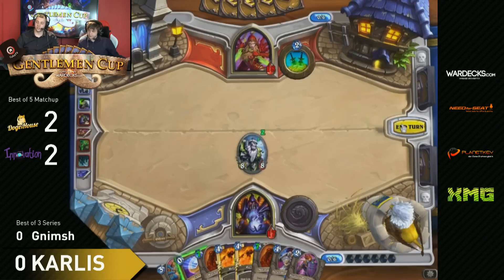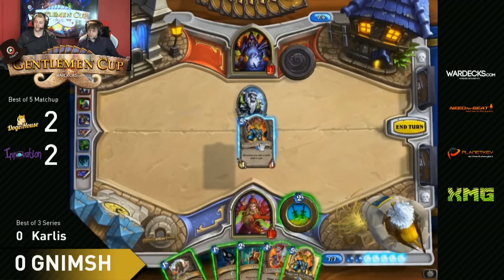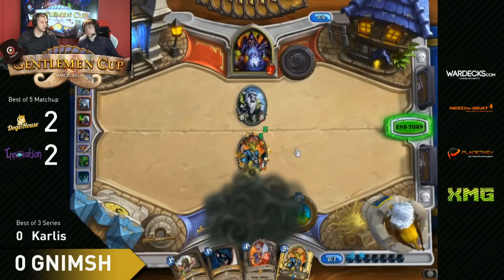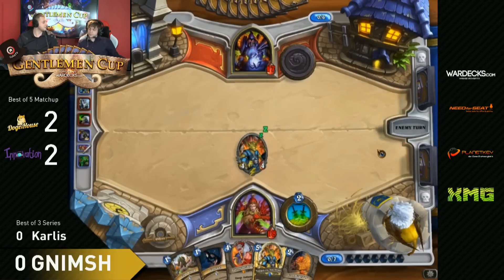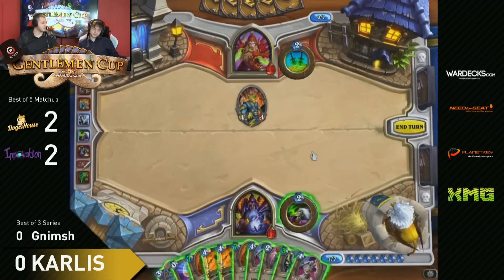We'll just see an Auctioneer Sap - most obvious play. He could Cold Blood Conceal as well, but that would be extremely risky. If your enemy has a Leroy, you're just wrecked - it would be 8/14 plus Hellfire, 17 damage. That wouldn't be enough, but you're just risking it. And what you don't want to do is risk it.